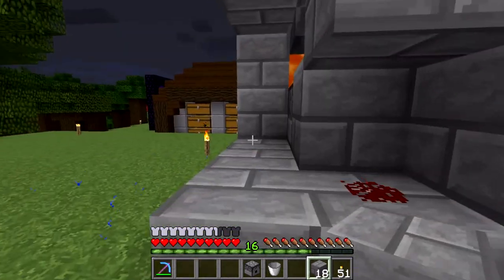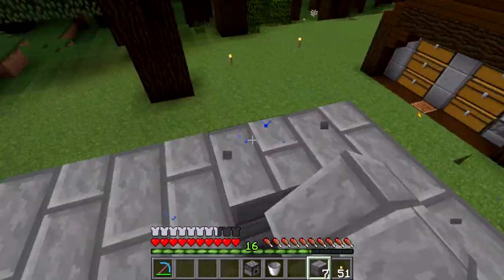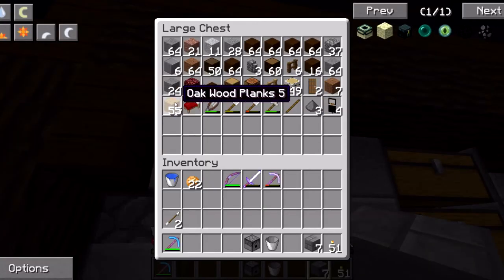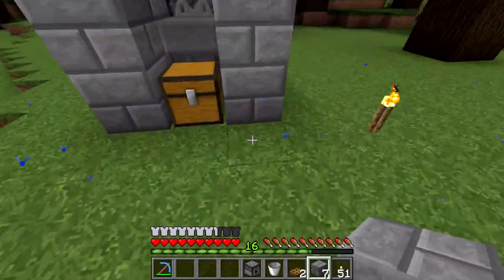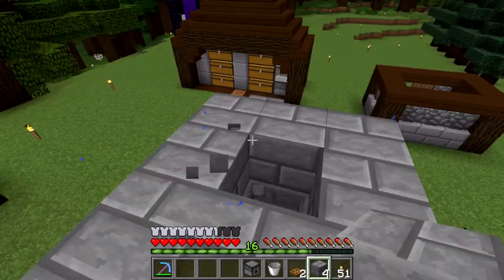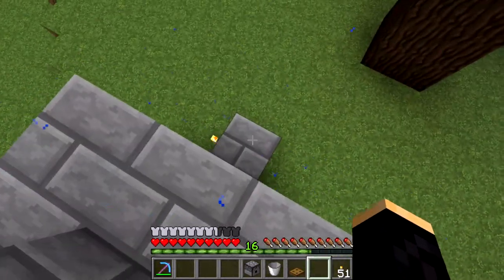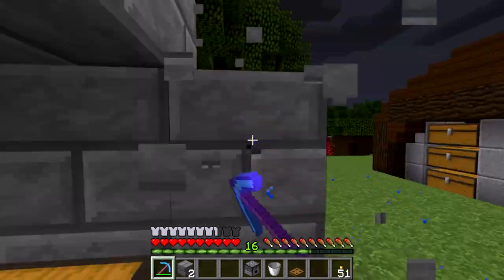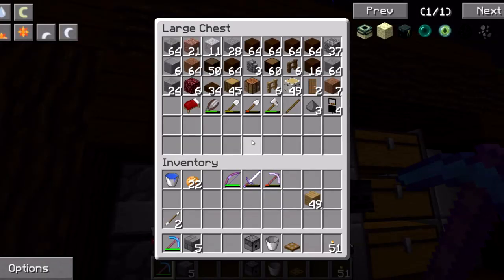Now we just got to get some eggs in here. It's a pretty simple farm. The nice part is this can be the top layer. You do need to go grab a trap door. The goal of the channel is I'm going to try to do some collabs with people on the server as much as I can. I know there's a couple other people who record on here. It's a pretty cool server — pretty chill guys on here.